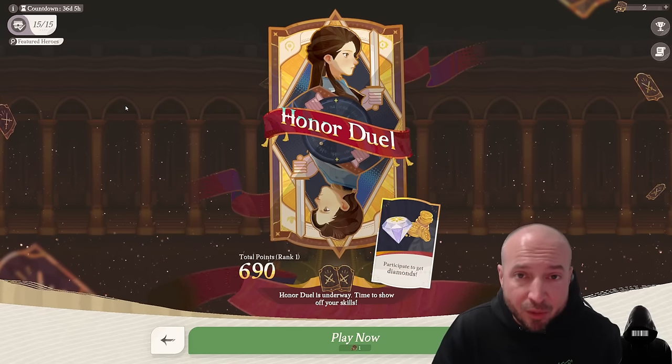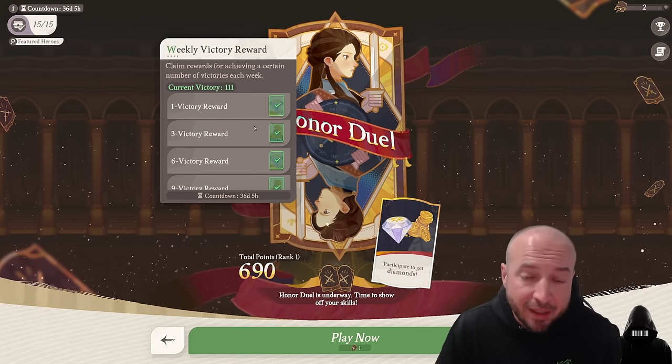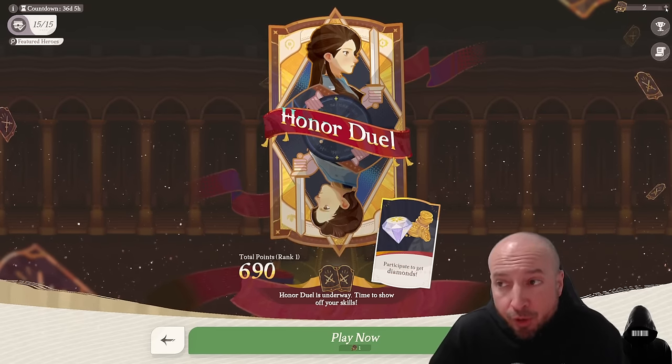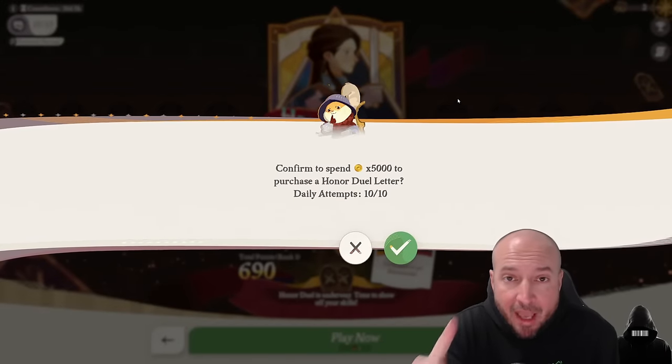Even if you don't like Honor Duel, make sure to get your 15 wins every week. 15 wins net you 1,000 crystals, 80,000 gold, and 2 summons. And just so you know, for gold you can buy more entries into Honor Duel, and you do get one entry every day.